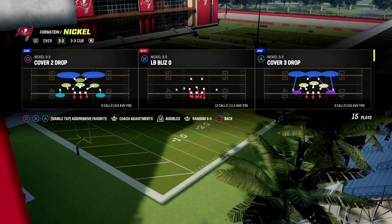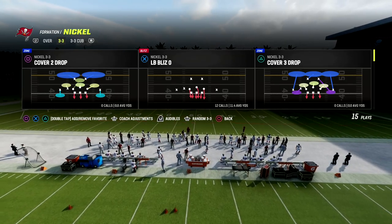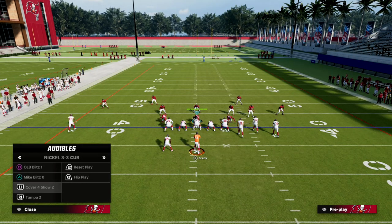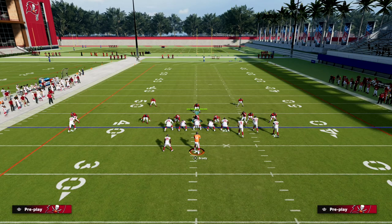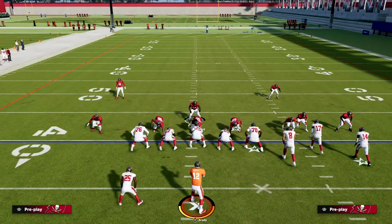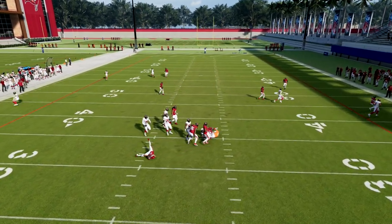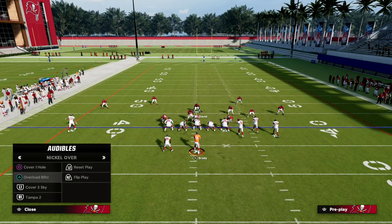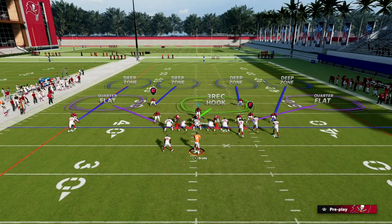The play we want to come out in out of Nickel 3-3 can vary, but LB Blizz 0 is just fine. See how they haven't fixed that in every playbook. All we're going to do is audible to cover 4-show 2. The benefit of this is cover 4-show 2 is a match defense. The main power of Nickel 3-3 Cub is basically this: if we blitz our linebackers and stand kind of right here, we'll be able to get some pretty fast pressure if they send 5 out. The e-book will explain how to get pressure if they block their running back — how to get pressure in any situation.